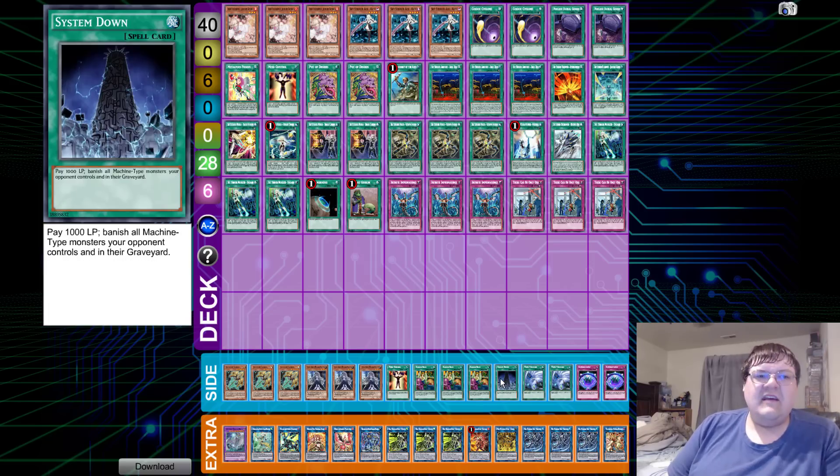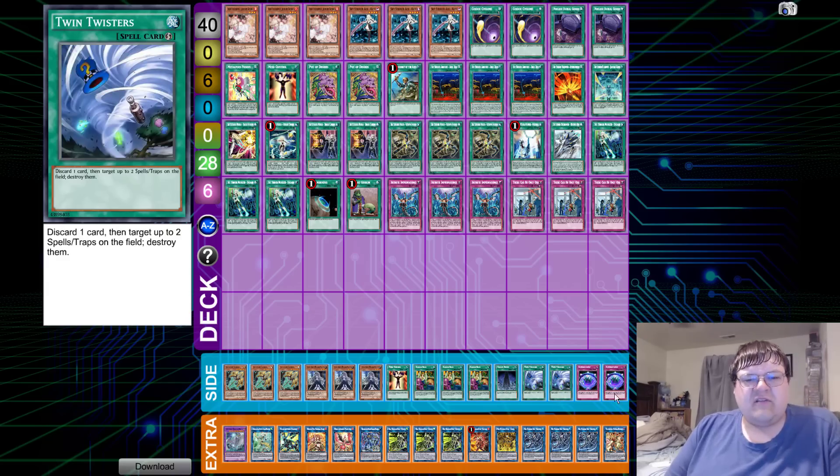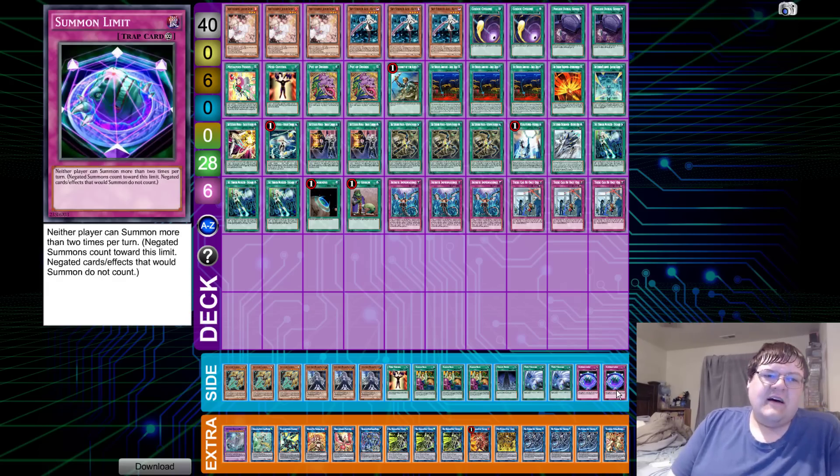It's interesting to see Systemdown in Simon's side, even as a straight one-of. I don't know how I feel about this card — it's good and bad, but if it resolves, it resolves; if it doesn't, it doesn't. We also have two copies of Twin Twisters and two copies of Summon Limit, wrapping up Simon Heath's fourth-place list.